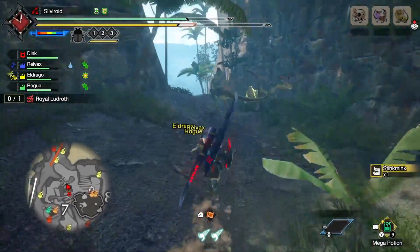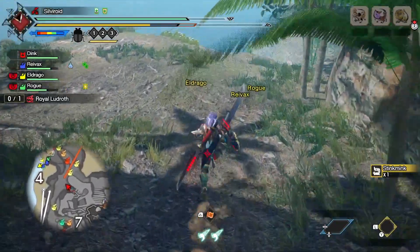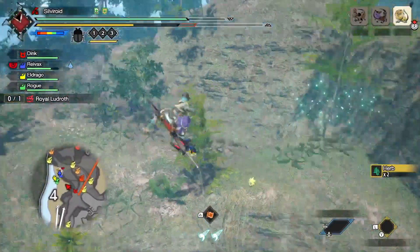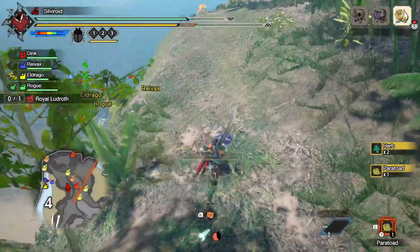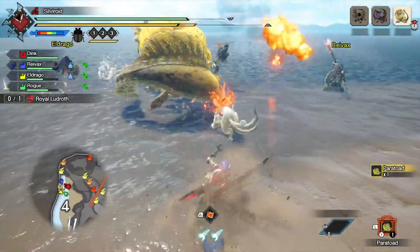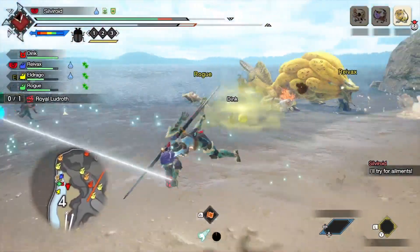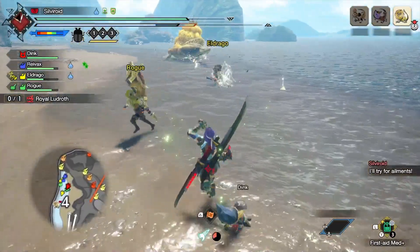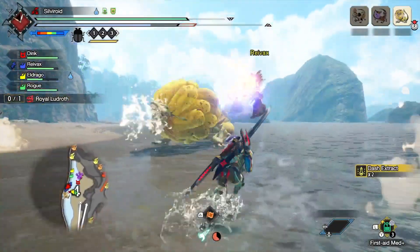He's gonna jump at me? Nah. Oh, he's gone. Where'd he go? Oh, he's coming back. It seemed like he flew away, like old Monster Hunter. Come on, I'm gonna knock you out. I missed. Oh my god, did I test the paratode? Good turn. It didn't work out as long as I thought it would.